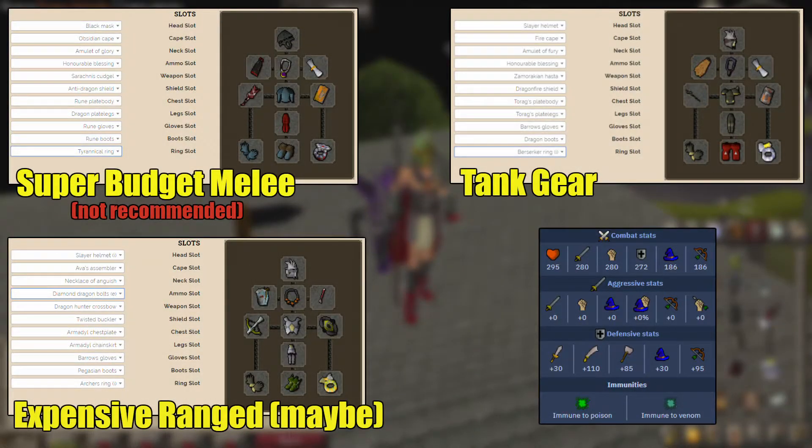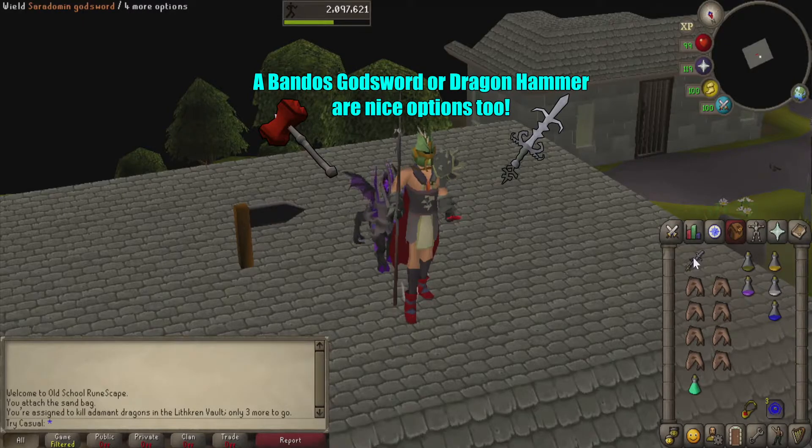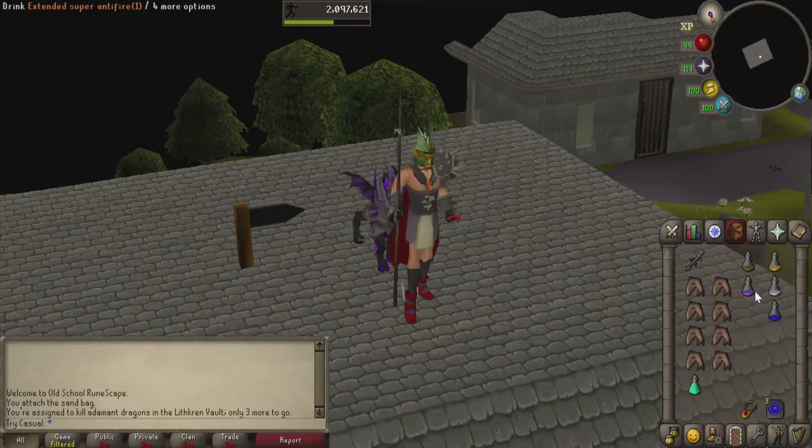I will throw down some other gear options, but I'm not super familiar with this task, so I'm not entirely sure if range can be used here effectively or not. The Adamant Dragon defenses are pretty high, so it's just something to think about if you want to try something else. Let's move on to our inventory. We'll have a Seradol and God Sword as our spec weapon — a Dragon Dagger is just fine if you don't have one. We're going to bring a few potions with us: an Antidote Plus Plus, super defense, strength, attack, and our extended super antifire.